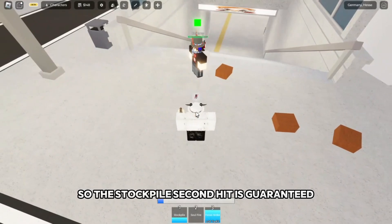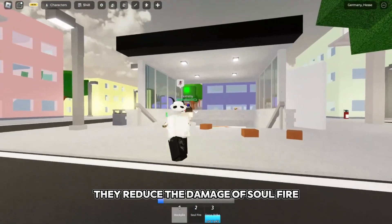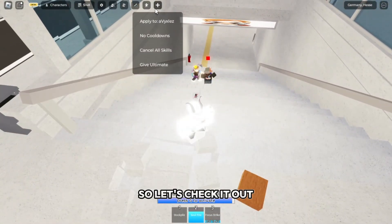So the Stockpile second hit is guaranteed if we land its first hit. They've also reduced the damage of Soul Fire. We also got Mahito's ultimate now, so let's check it out.